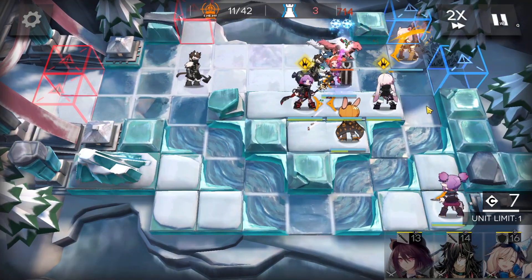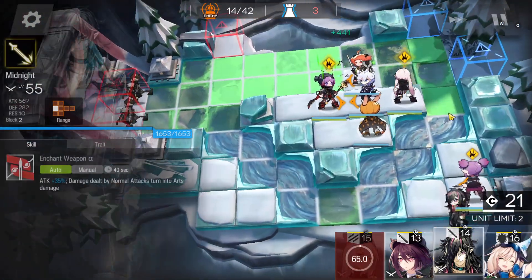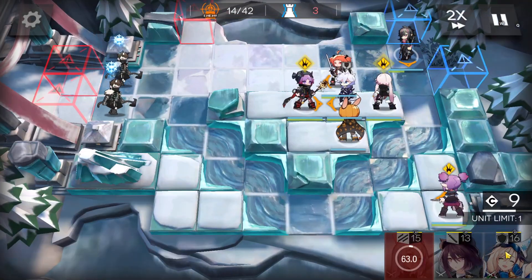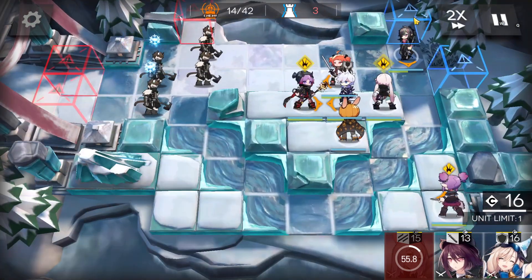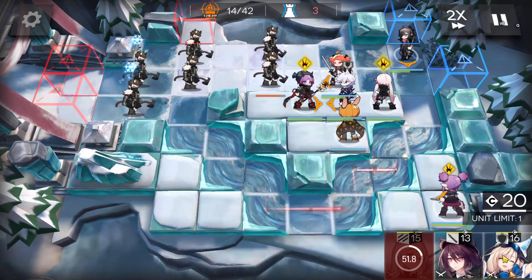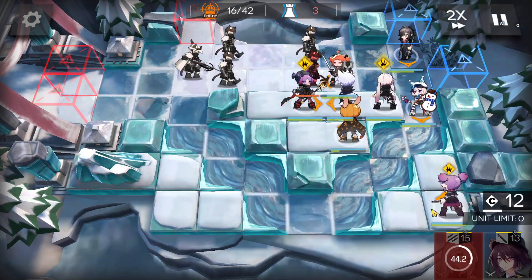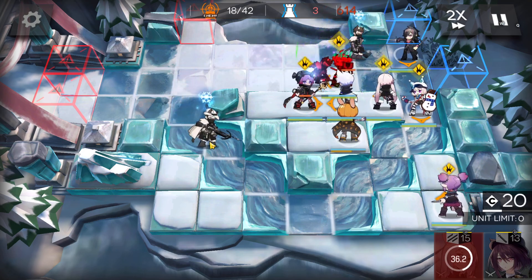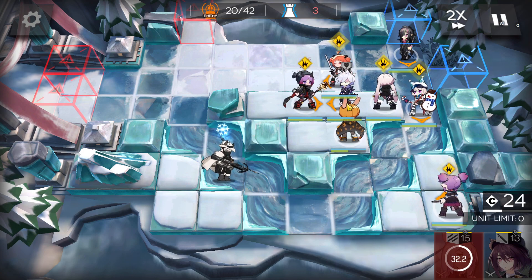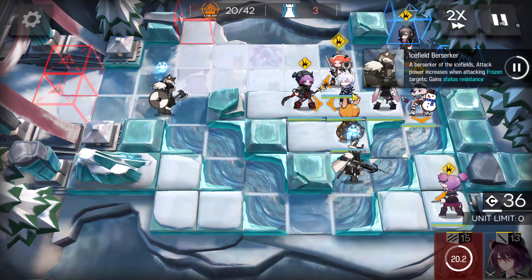Change the guard into a ranged guard with arts damage — if you have Thorns or someone really strong, that may work even better. The caster here is mainly because some enemies will stack up in this area, so we need a bit of arts damage. Note that the sniper is targeting the operator with the lowest defense on the field, so make sure that operator is not your caster in the vulnerable position.